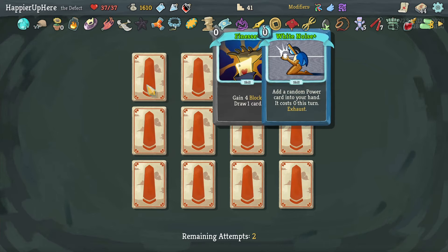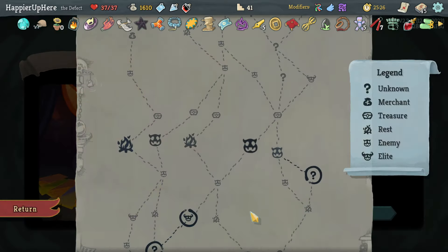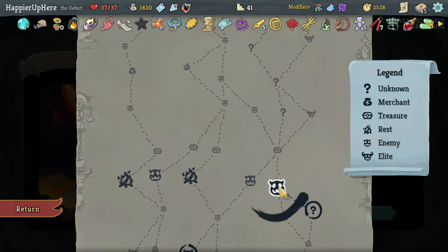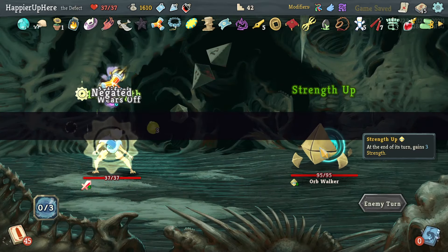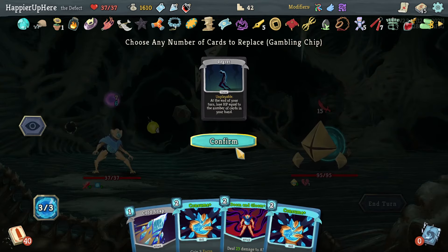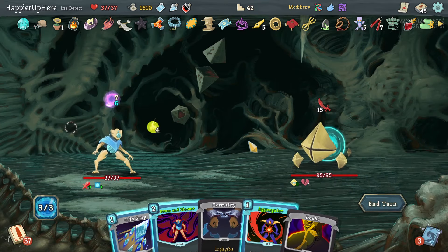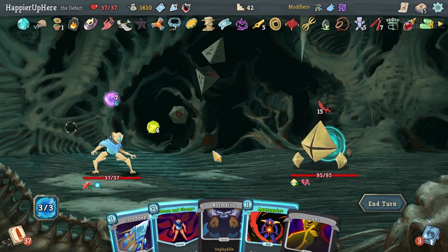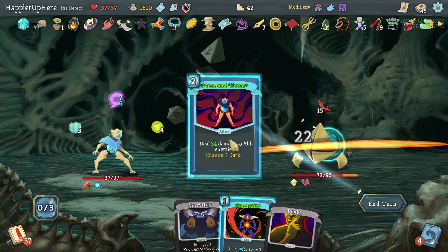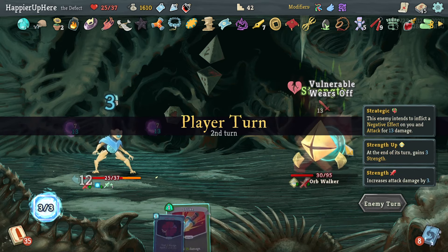I still need to buy — I need to get five more cards to get the combo. That should be doable. Let's get rid of the Regret; Cold Snap and Doom and Gloom are pretty good. Let's do Cold Snap, Doom and Gloom, and that's it. The problem is on turn one without an Apparition I might take a lot of damage.